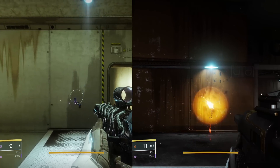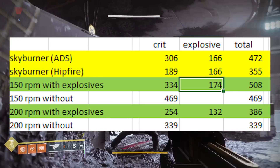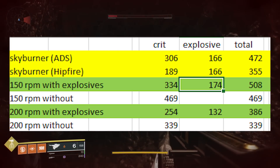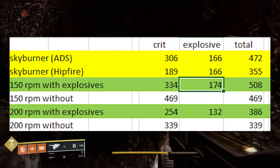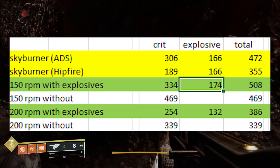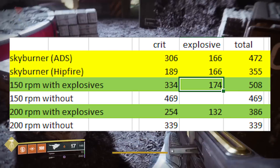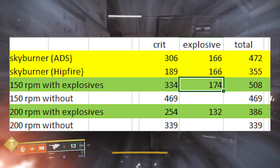Let's talk about damage values in PvE. At Greg, with Skyburner's while aiming down sights, I was hitting 306 per crit with 166 explosive damage for a total of 472. Comparing this to another 150 round per minute scout — a Dust Rock Blues with explosive rounds — we were hitting 334 per crit and 174 per explosive hit for a total of 508. A 150 RPM scout without explosive rounds hits 469 per crit. So a normal 150 RPM scout with explosive rounds is hitting significantly higher than Skyburner's Oath, and that gap grows larger when you apply major or minor spec mods.